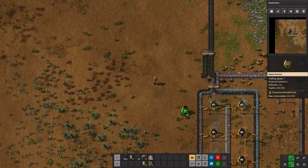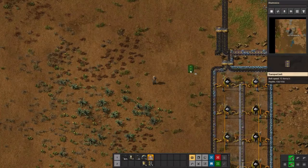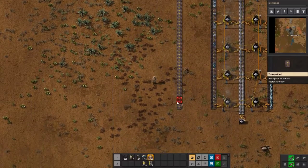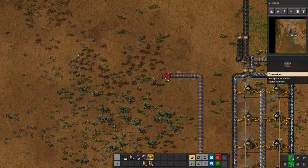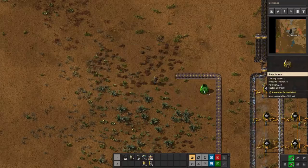Let's map this out a little bit. I know that's where our iron is — we're going to give it a little bit of space just in case we need to run something between. So this will be our copper line right there. We can bring this down like so and use the furnaces to kind of map out where stuff's going to end up.